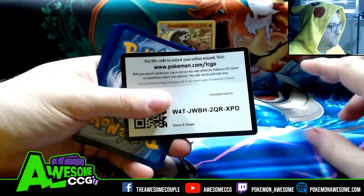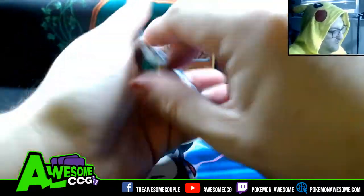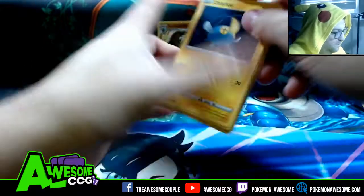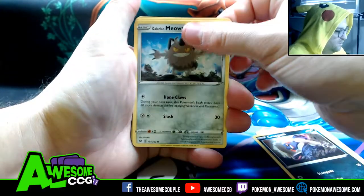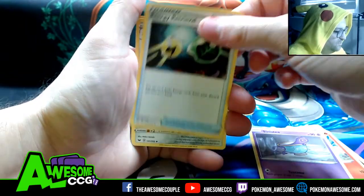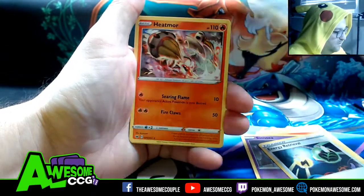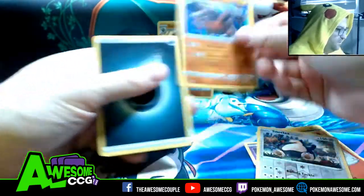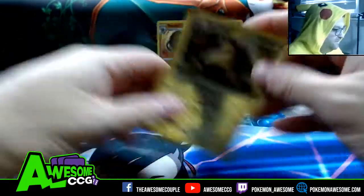Pack number two: Chinchap, Krogunk, Glaring Mouth, Scorbunny, Sinistee, Energy Retrieval, Farothorn, Heatmor, Snorlax, and a Rhyperior Hollow. We've got all these fighting Pokemon Holos.